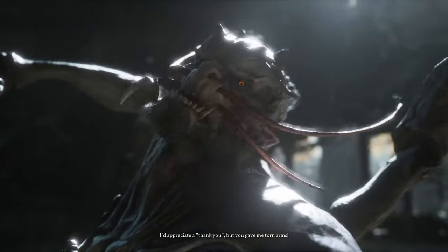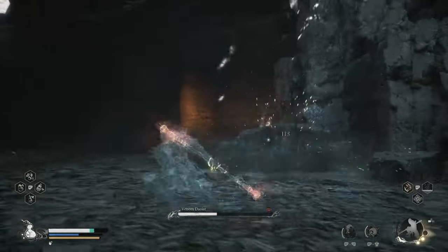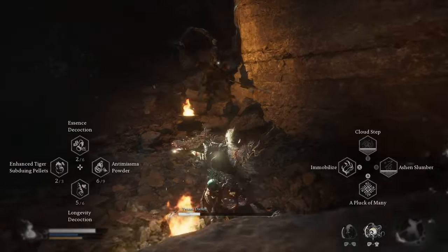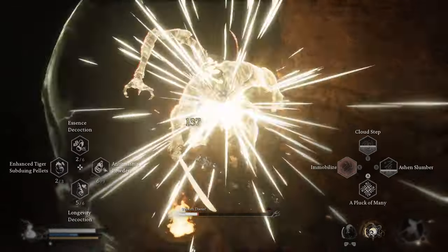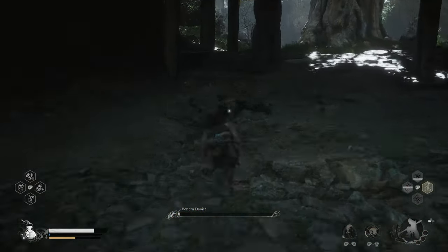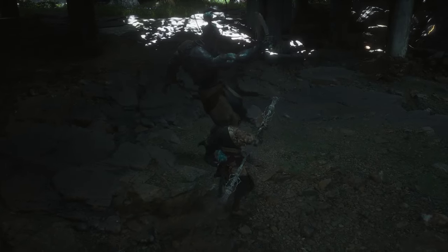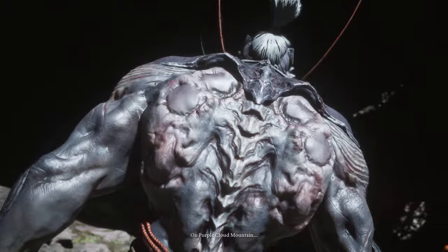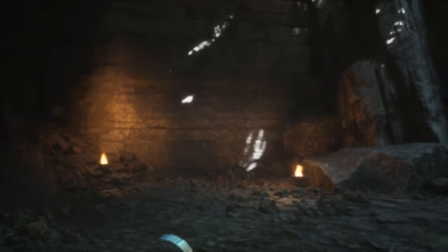This is the second stage that you fight him, and he's also pretty easy at this stage as well, so it should not be too much trouble. Once he is defeated, he is going to reveal the area in the wall that you are able to enter, which is the secret area: Purple Cloud Mountain.